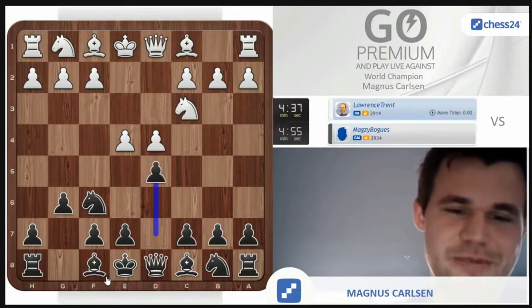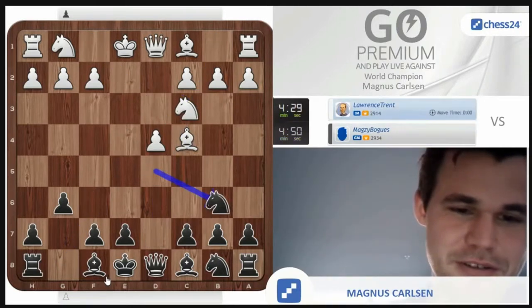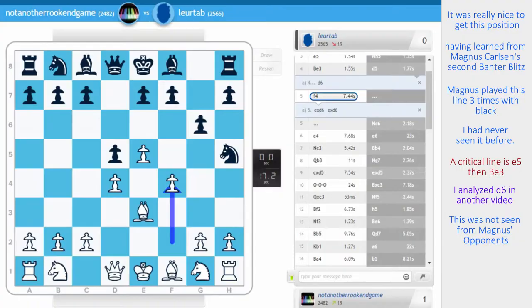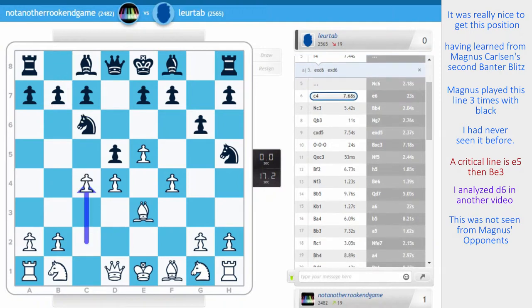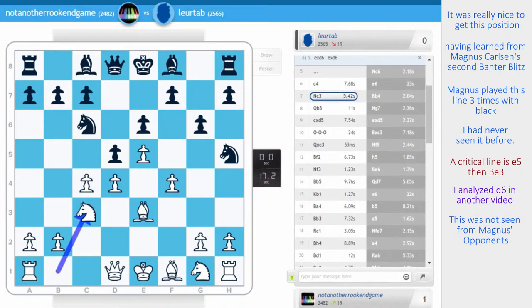My opponent played knight c6 here — the lack of courage is astounding. So again, just playing as aggressively as possible: c4. And after e6, knight c3, I have a big centre. He's got a silly knight on h5.